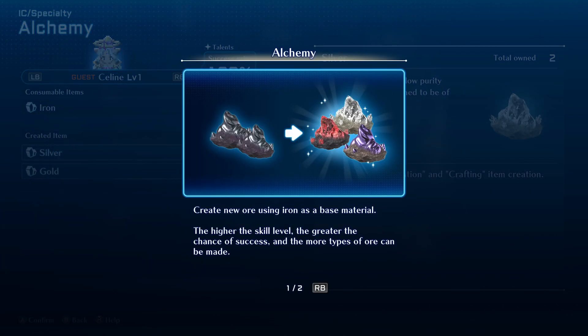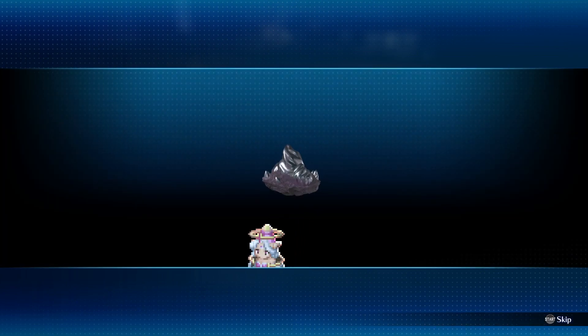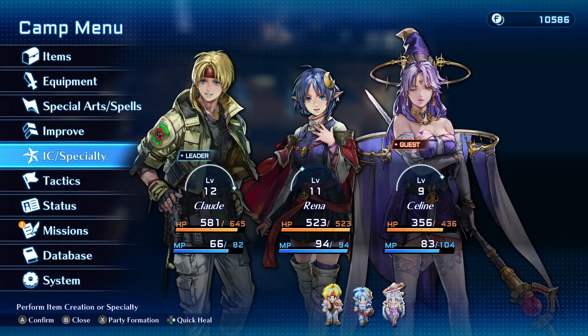Alchemy: create new ore using iron as a base material. The higher the skill level, the greater the chance of success and the more types of ore that can be made. Save Fol by creating ore normally purchased from shops, or make precious ore not sold anywhere. Ore is used in crafting and customization. So base iron to make silver — this is more direct than the cooking. We definitely have to play around with this because there's an entire list of potential recipes. I would love to have the entire list filled, though it depends on how much money we have.